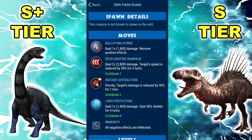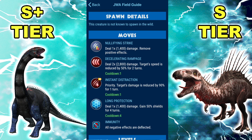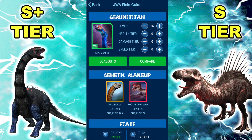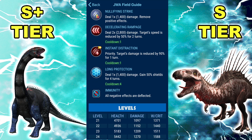The difference between Maxima and Gemini is that Gemini doesn't have the continuous high damage output that Maxima does. But it does have that turn-one output, and with 110 speed it outspeeds Thor. It can come into a Thor revenge kill, and having that slight speed advantage does give it an edge when coming into certain situations. While it might not have as much power as Maxima, it does have more survivability — you can keep alternating Decel Rampage and Instant Distraction for essentially a free turn.